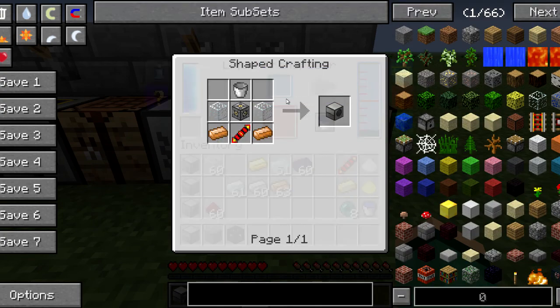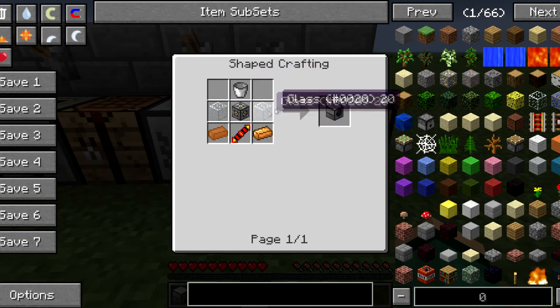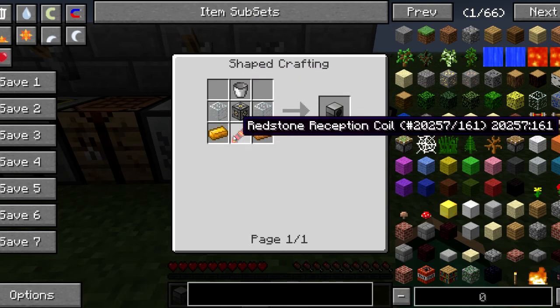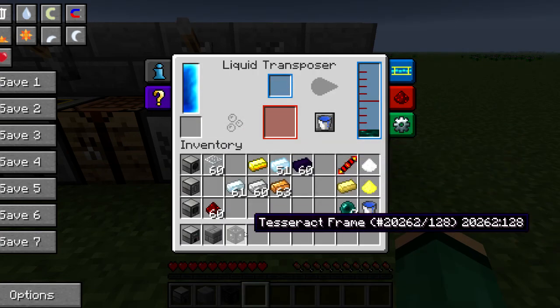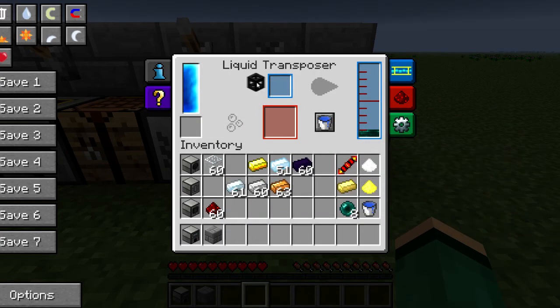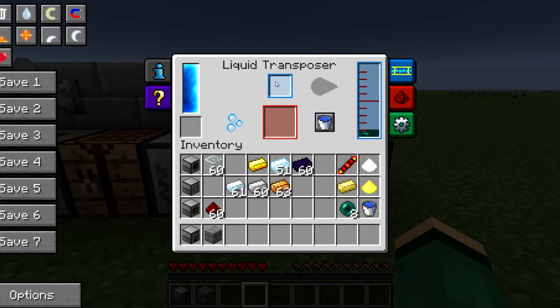Now you have this liquid transposer filled with 100 MB of your enderpearl fluid. The liquid transposer is crafted by taking a bucket, two glass, two copper, a redstone reception coil, and a machine frame. Take your tesseract frame and throw it in the top — it sucks up the tesseract frame and transposes all the ender fluid into the tesseract.